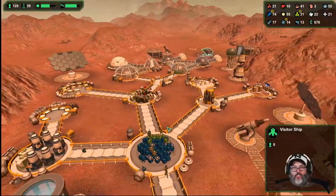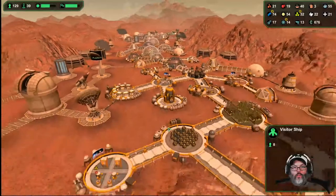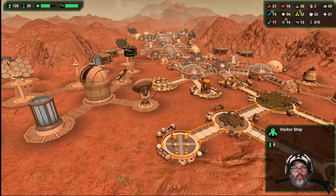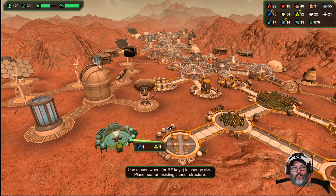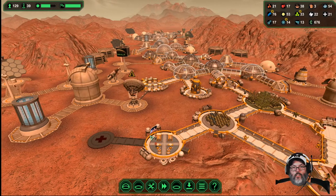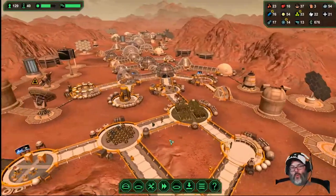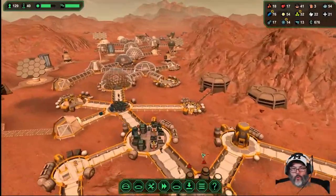I think it might behoove us, now that we're seeing our liability there — let's build one down on this end just to have it, that way we can expand out to eight or nine beds. But let me find the other one while we're looking for it.